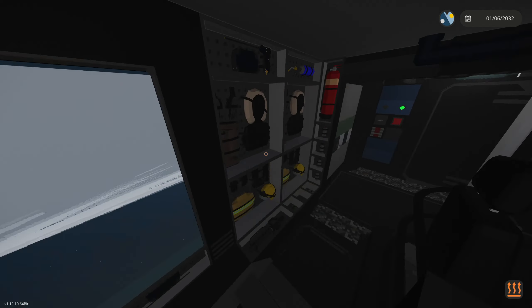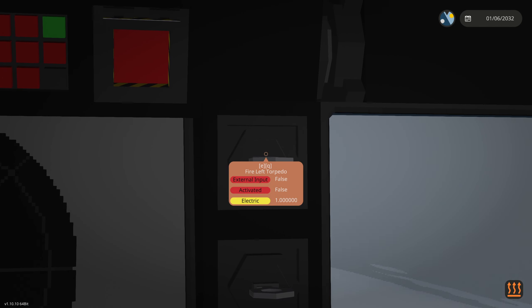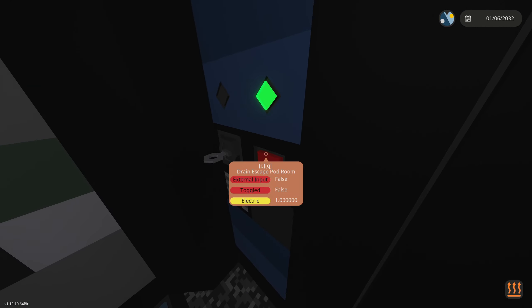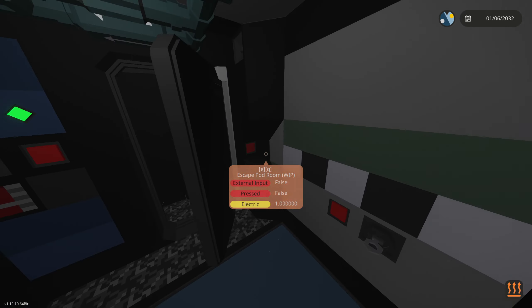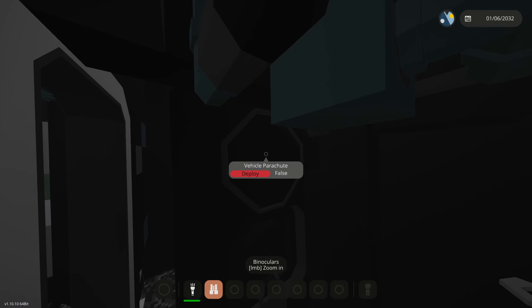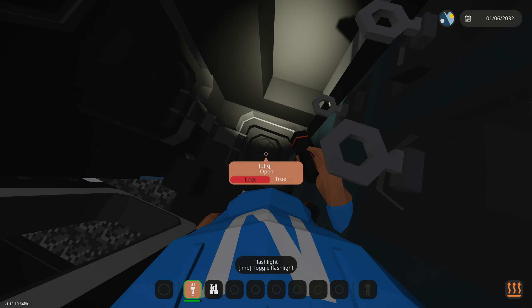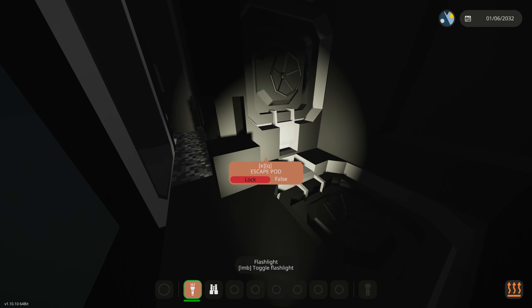We need to figure out how to launch these torpedoes - we just do fire left, fire right. Let's go to this front room. Oh, this is the escape pod room - it says 'work in progress' next to it. That's very concerning, meaning they're still working on it. How do I get out of this room? I want to get to the front room.